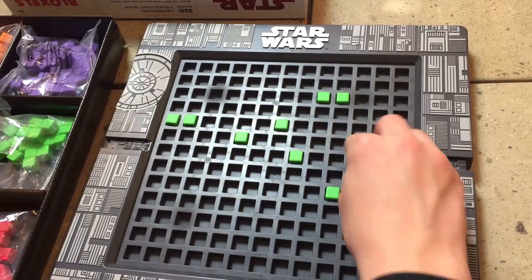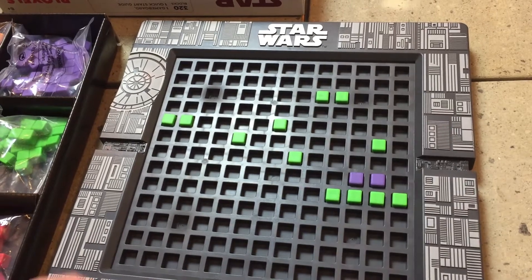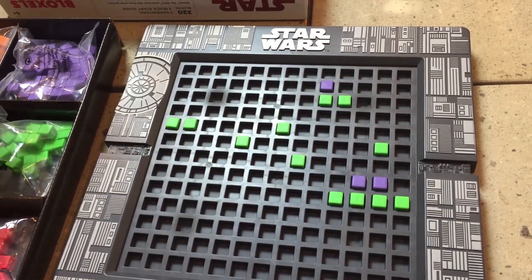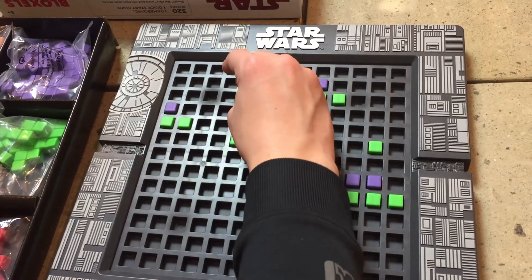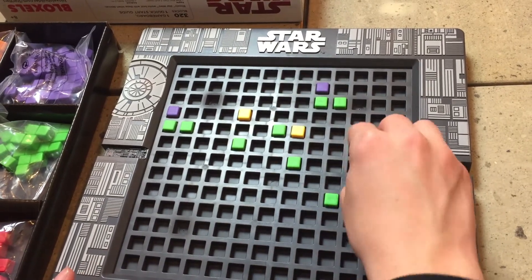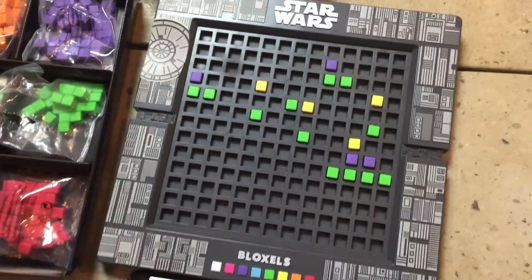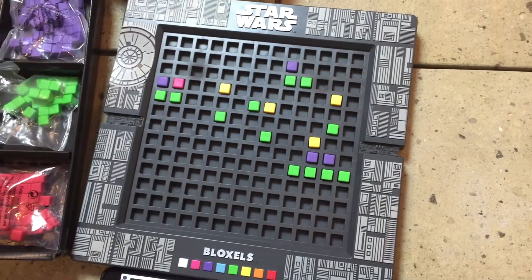So then I'm going to add in a few monsters — monsters are always good to have — and one at the beginning. Then you can always add in a few coins: one there, one there, one there, and one there. And last, I'm going to add a power-up and extra heart, which you'll get right after killing the monster.